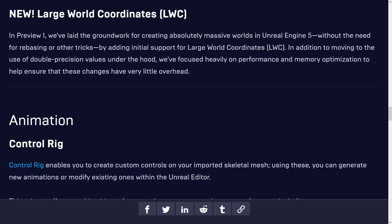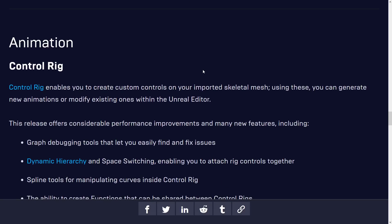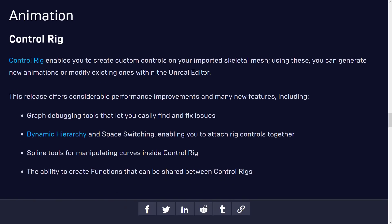New large world coordinates: if you're trying to do something like No Man's Sky, you're going to like this. In addition to moving to double precision values under the hood, the focus was on performance and memory optimization, meaning your worlds can be very, very large — basically galactic scale — with 64-bit coordinate data sizes.